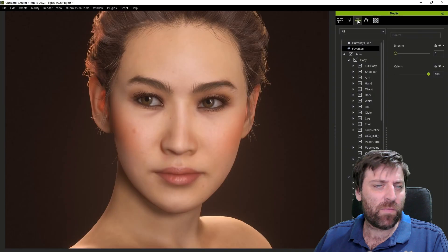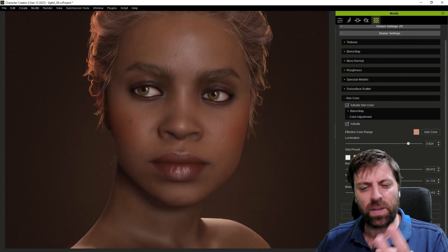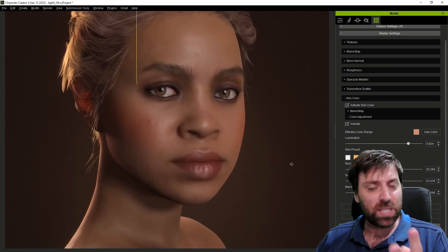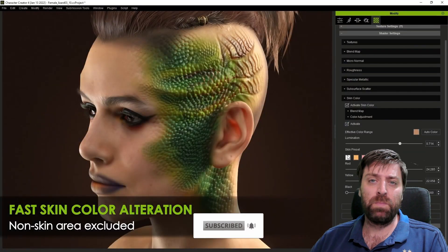With Character Creator 4, you make one character — $300. Two characters — $150 each. Three characters — $100 each. Four characters is $75 each. Ten characters will be $30 each. And at 20 characters, that's $15 per character.